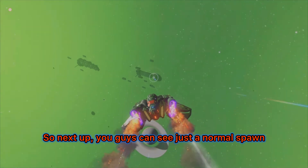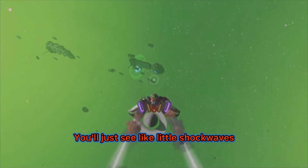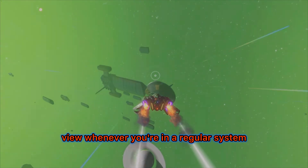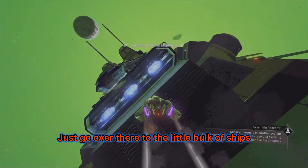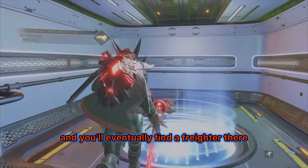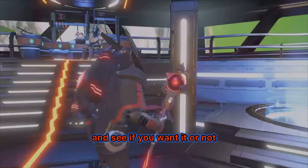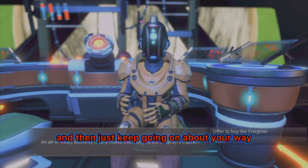You can also just find freighters spawning normally — you'll see little shockwaves and noises as they come into view in a regular system. Go over to the bulk of ships up in space and you'll find a freighter you can board. Go up to the captain and do the same thing — see if you want it. If not, just decline the offer and move on.